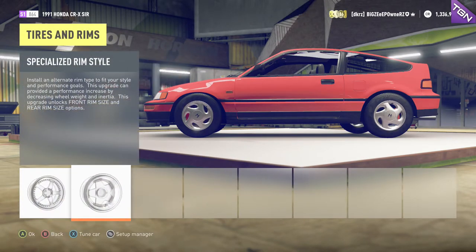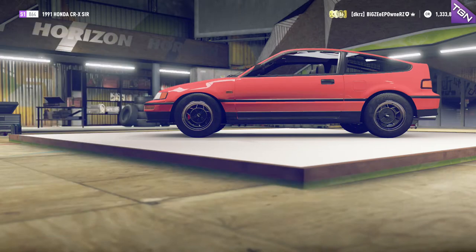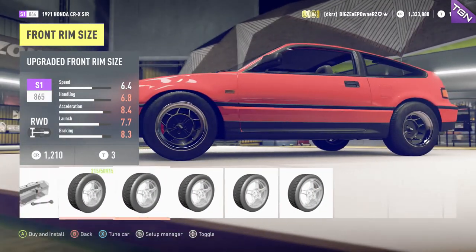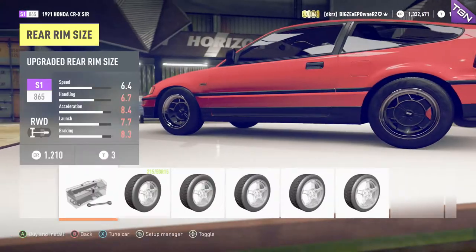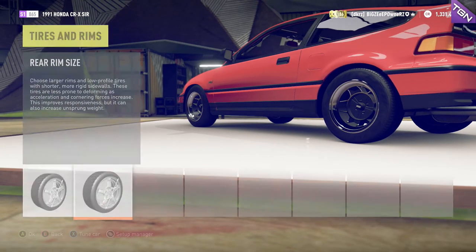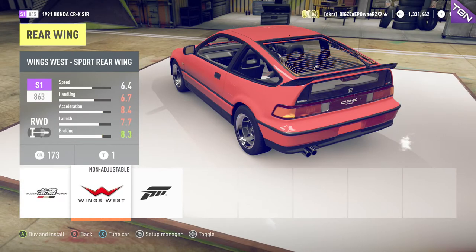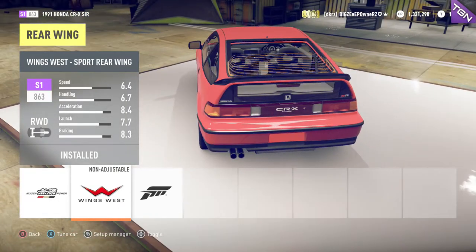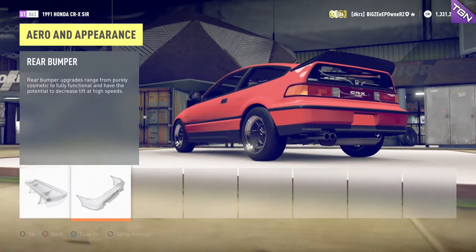Where are those rims? I think it's these ones — yeah, this looks more like a drag setup. I had a hard time deciding there. I know some of you are probably getting mad at me for making the rims big. Oh, it looks nice though. Okay, there aren't really any good bumpers for Civics, so let's just go with that.